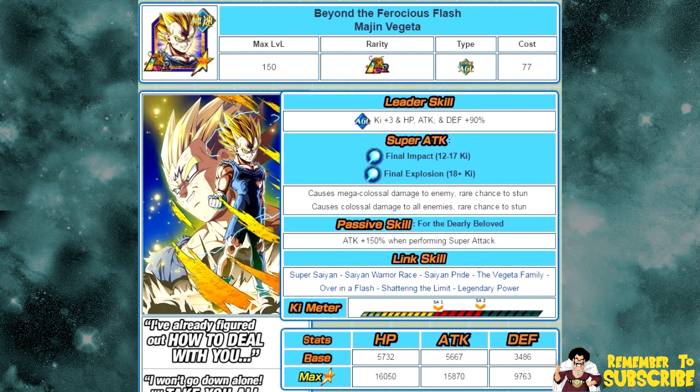His LR form is Beyond the Ferocious Flash Majin Vegeta. His new leader ability is Agility Key plus 3, HP, Attack, and Defense plus 90%. His super attacks are both Final Impact from 12 to 17 ki and Final Explosion from 18 ki or more. This one is a little different from other LRs where his Mega Colossal and Colossal are swapped. His Final Impact from 12 to 17 ki does Mega Colossal damage to the enemy with a rare chance to stun, while his Final Explosion at 18 ki or more is Colossal damage to all enemies — that's why it's Colossal instead of Mega Colossal, because he attacks all units.